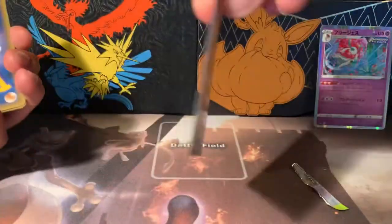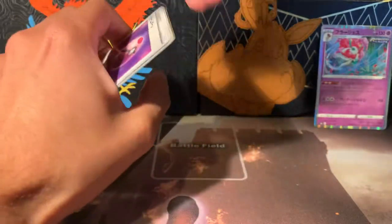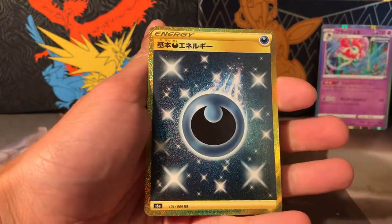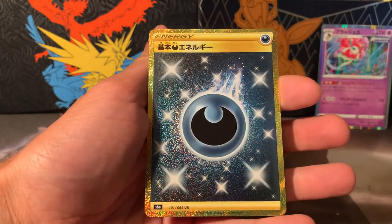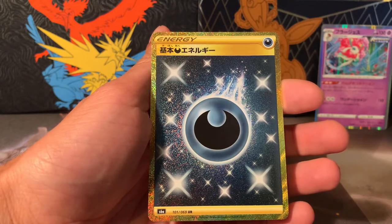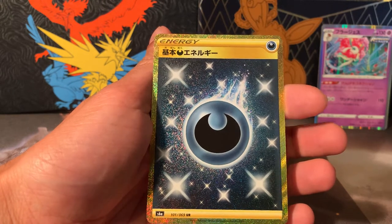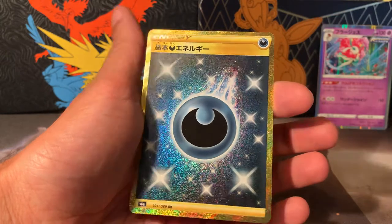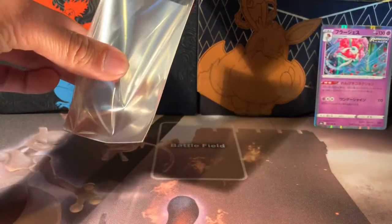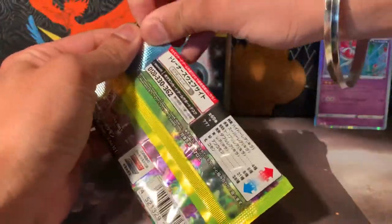Umbreon and Espeon get the V-MAX in the actual special box — we don't get to see that. Umbreon, Glaceon, and Leafeon all get — oh my god! That might be the secret! It's a gold card — probably the gold Inteleon, maybe, or there's a Turf Stadium... and I get an energy card. It's a gold card. Hopefully it's a double box then. We have to hope it's a double box and go through the rest.